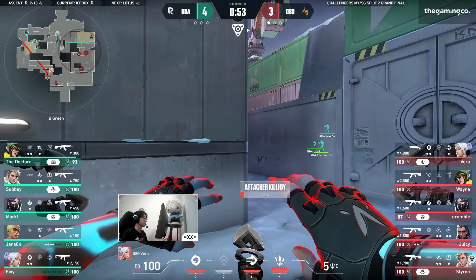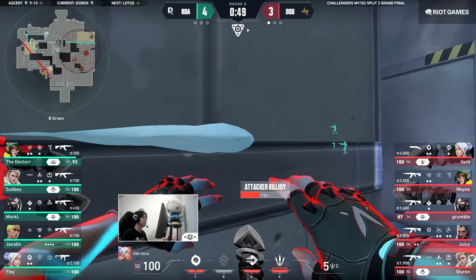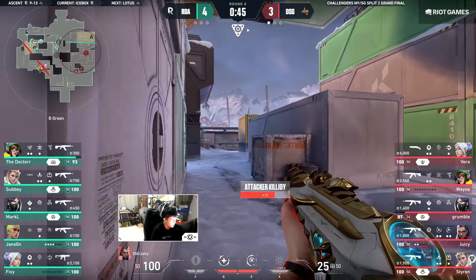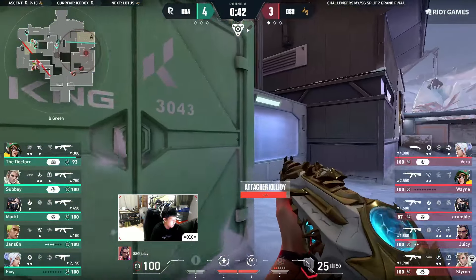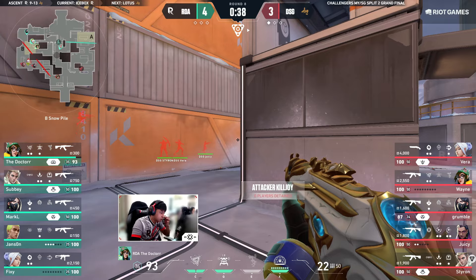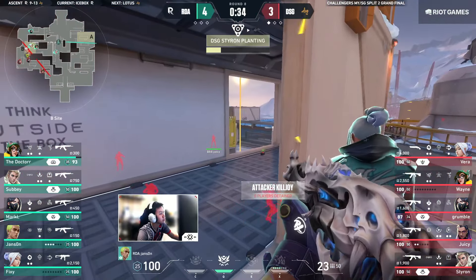Back towards B once again they rotate — and there's a fake KJ ultimate set in by the Killjoy. But look at RDA — they're not so bad at all; they don't move an inch. They don't care about that Killjoy lockdown — they know they're playing the right game. And they most certainly are. But will they be able to hold off? Here comes DSG once again.